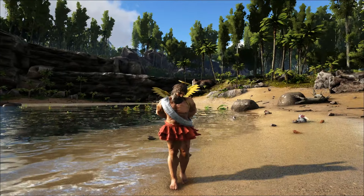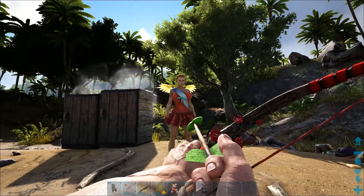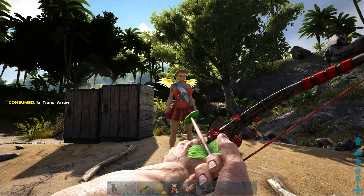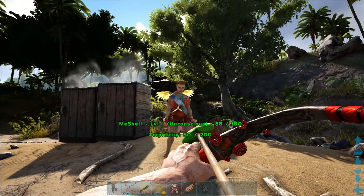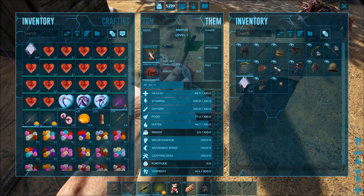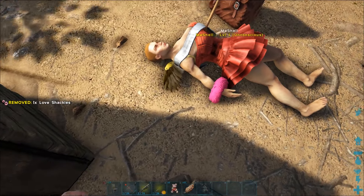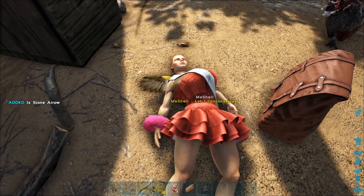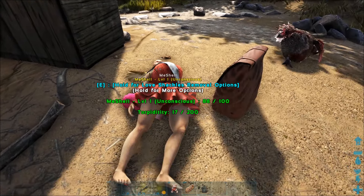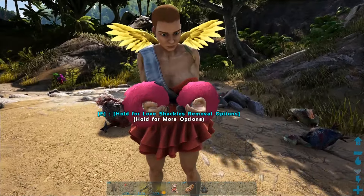So the last piece of equipment I need to show you are the fluffy cuffs. Michelle's joined me. I'm knocking you out so I can put the cuffs on you — there you go. It's just on one wrist at the moment while you're asleep, but when you wake up it puts them on both wrists. There you go, that's what the fluffy cuffs look like.